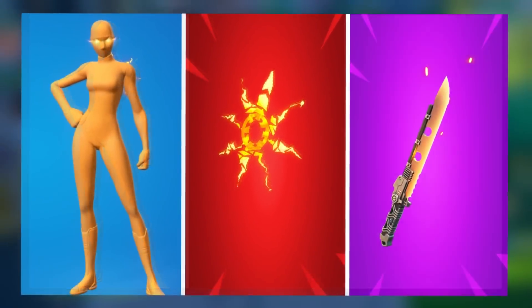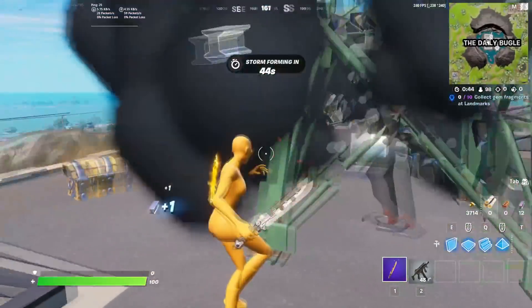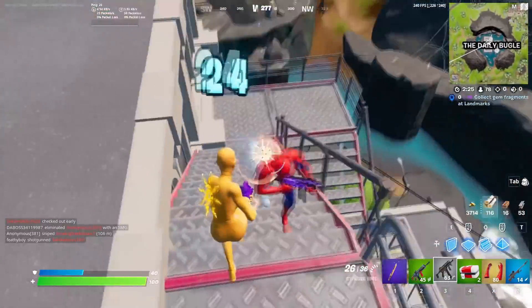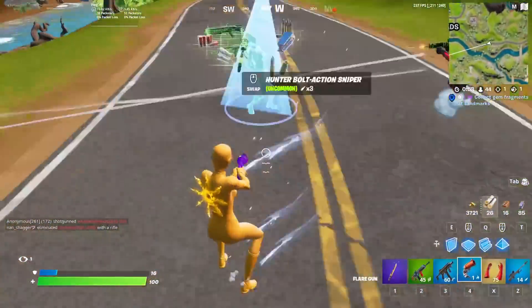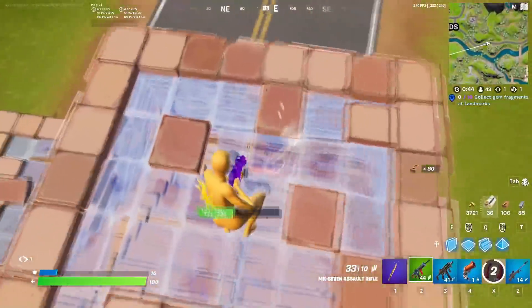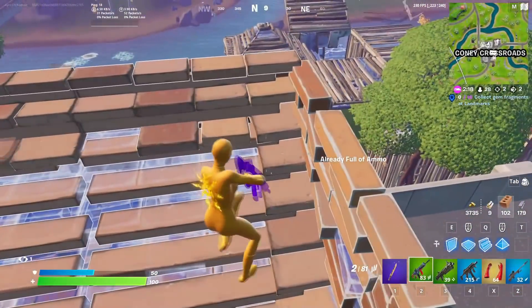In the number 5 position we have the orange Super Hero skin with the Oro Soul Back Bling and the Hot Dogger Pickaxe. This is going to be one of the brightest combos you ever see in Fortnite. The orange Super Hero skin looks really clean and the Oro Soul Back Bling has to be one of the best back blings for this skin. The Hot Dogger is also going to match it really well because it has that orange glow on the end of it.